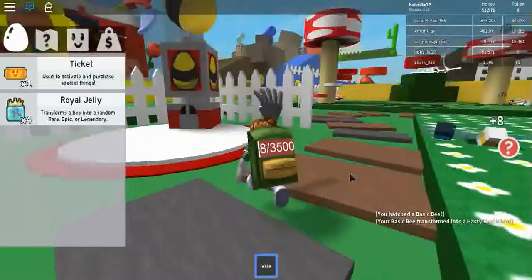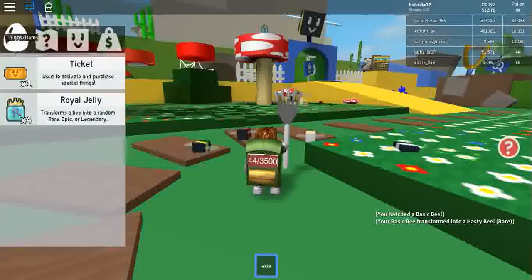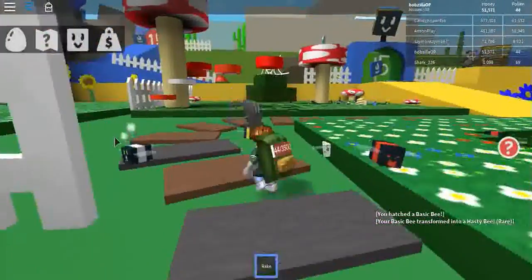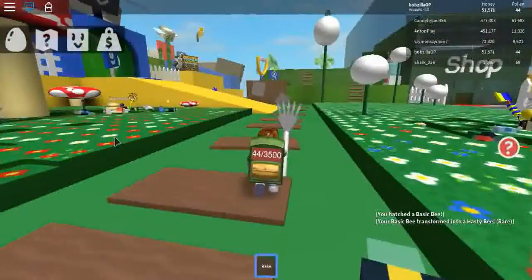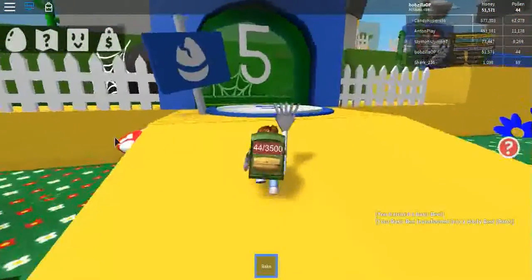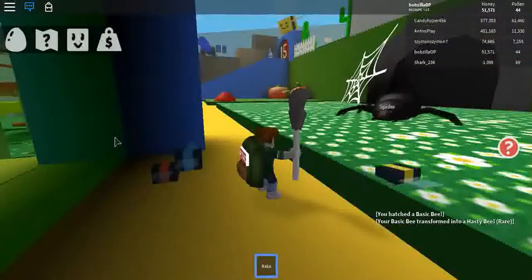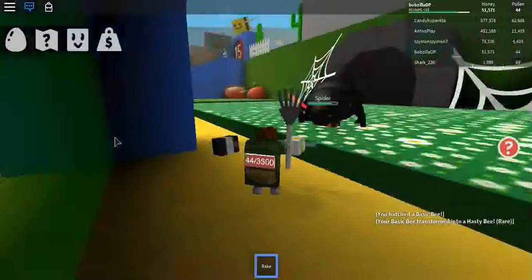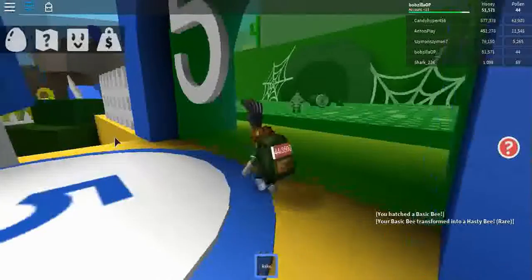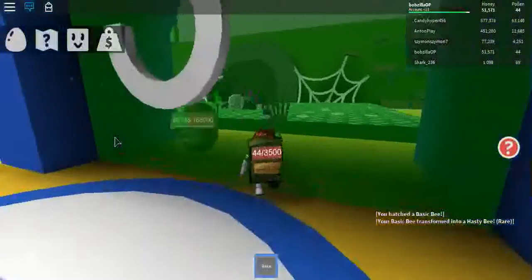There's also a bit of royal jelly on top of that big mushroom straight in front of us — we can also get that. But first let's go through this new doorway and see what there is. There's a spider coming for us — yeah, it can get us. Hang on, let's just let our bees quickly kill it. Oh no, there's another one — get the spider!